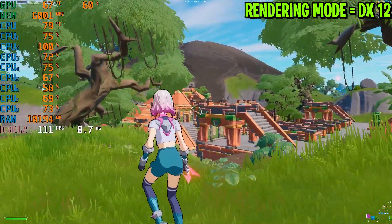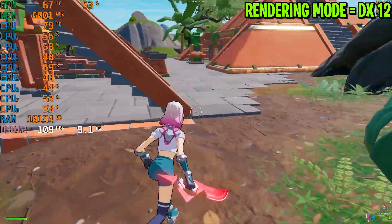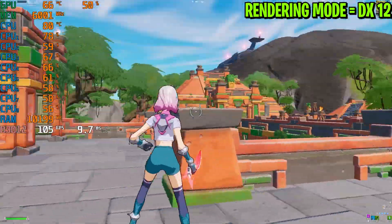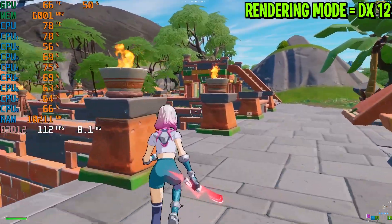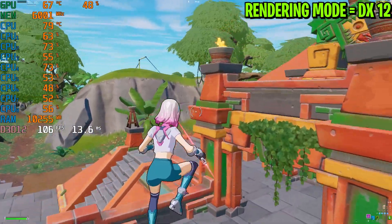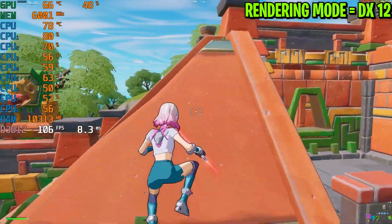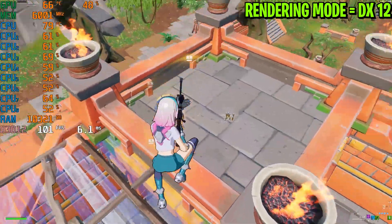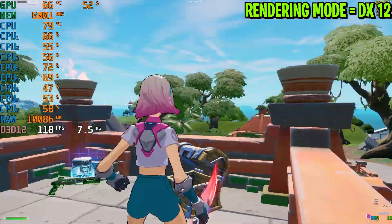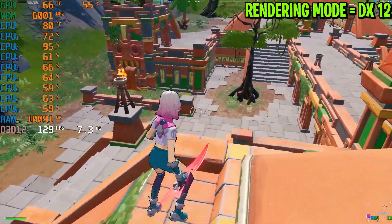I suggest playing one game with DirectX 12 first, because the first game loads everything onto your PC and the map, and in the next game you will get extra performance. This is my first game with DirectX 12 but I'm still getting no stutters. The FPS is around 100 in this area, and on top we are getting 130 FPS with these settings.